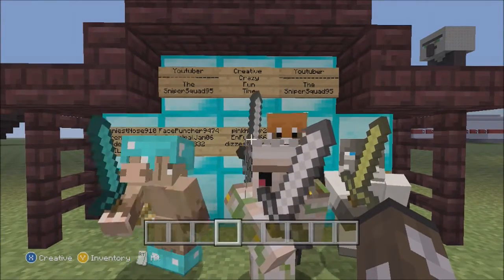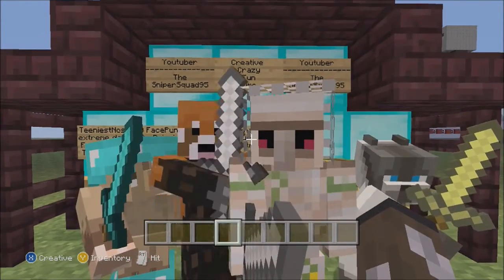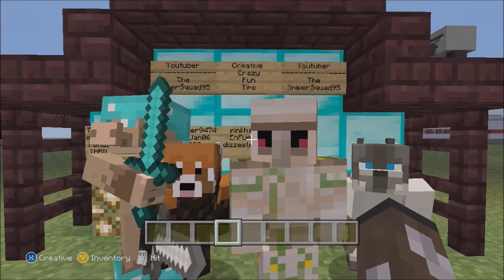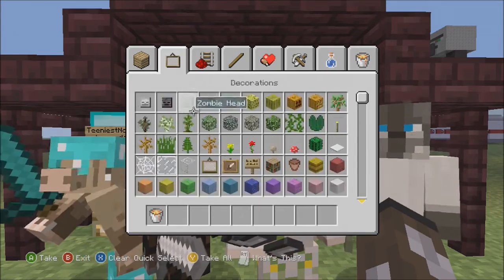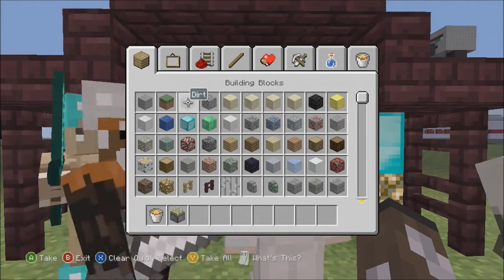In episode 8 I did build a mob spawner where you can get your resources, and in this episode I'm actually going to tell you guys how to control the spawn so you can actually control the spawn at any time. So what we need for this is a lava bucket, a sticky piston, and any block of any kind.